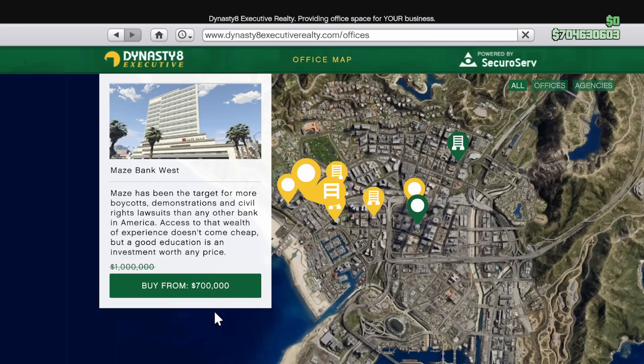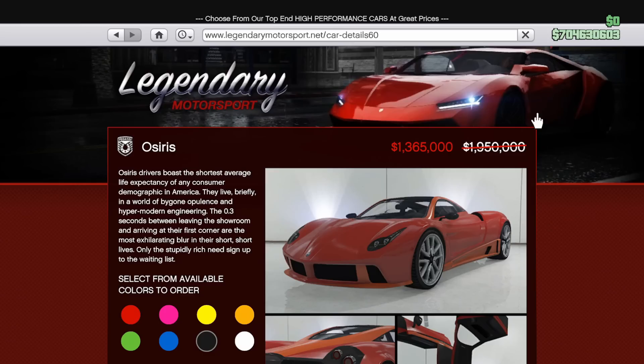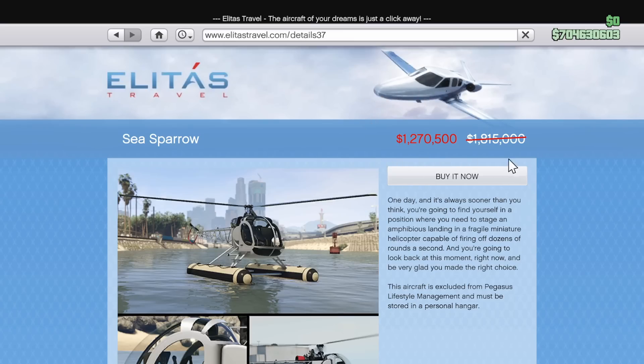That just leaves us with the discounts. At 30% off we have all executive offices. At 50% off you can get the dog, pig, horse, and rabbit masks. For vehicles, at 30% off are the Osiris, the Pfister 811, as well as both variants of the Sparrow helicopter.